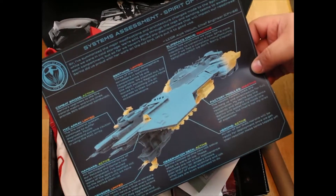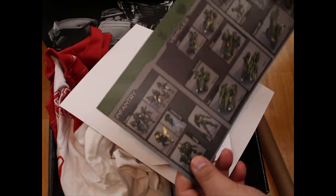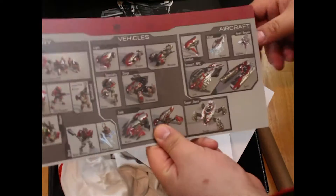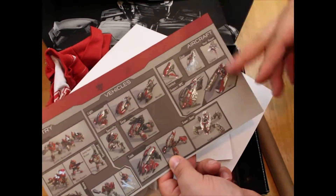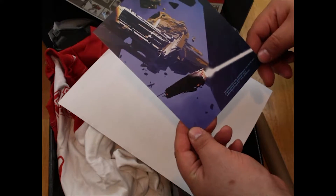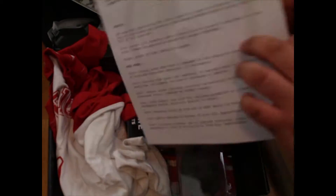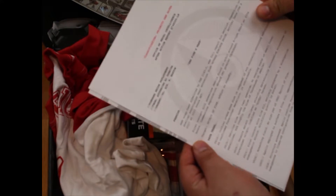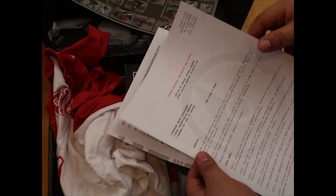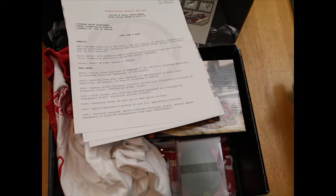It covers what went wrong with the Spirit of Fire since it came out of that lost-in-space scenario and the rendezvous with the Ark. You have the vehicle list and the troop list for both sides - UNSC and the Banished. Remember, I call them the Covenant but no more - they're the Banished now. It's pretty good Intel stuff to read if you like the lore of Halo; you get more behind-the-scenes details.